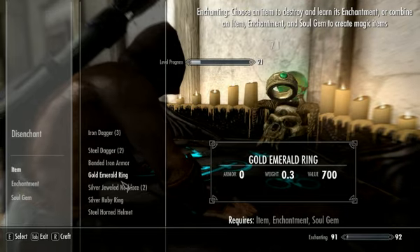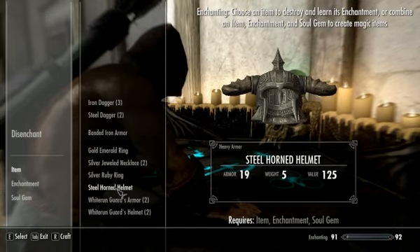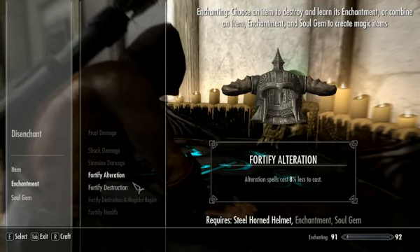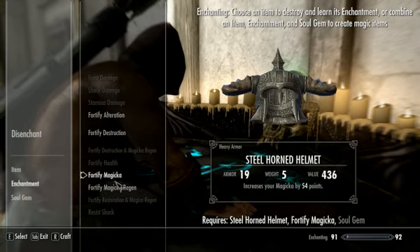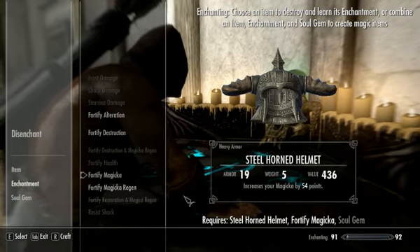And the other item - I've got two grand soul gems on me at the moment - this big fat steel helmet. I'm going to fortify magic; you can do regen, I just want the extra magic, so I'm going to go for that, and it's actually 54 points.